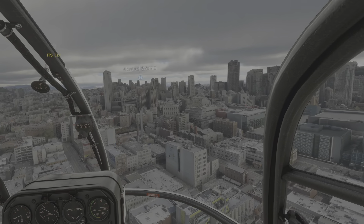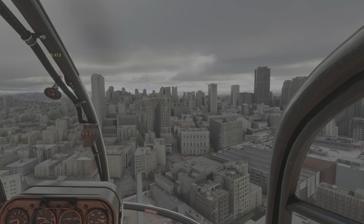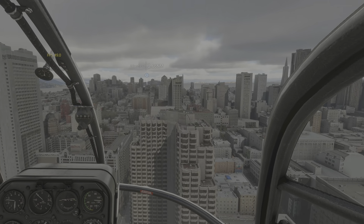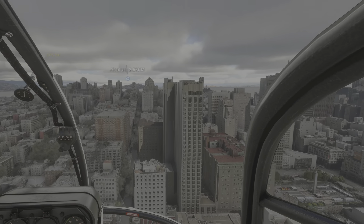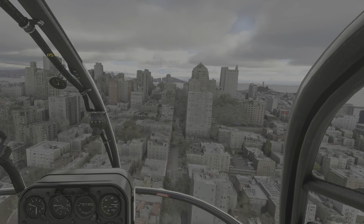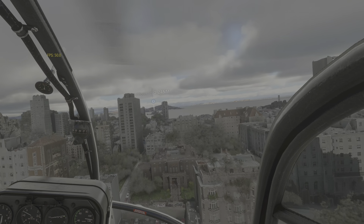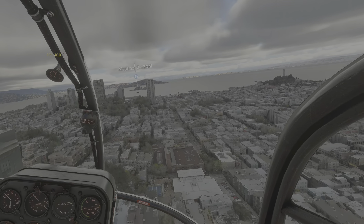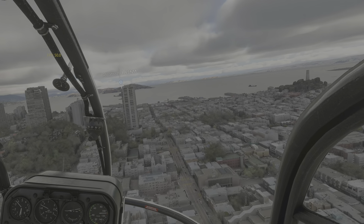The buildings aren't really that bad. I don't have any special scenery add-ons for the San Francisco area — I don't even know if they have any, though I'm sure they do. So this is just all the normal Microsoft textures with whatever Google Maps is throwing in there.